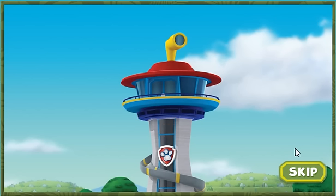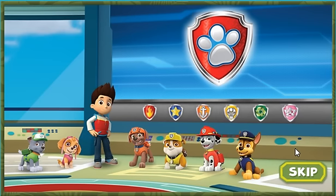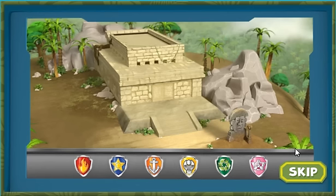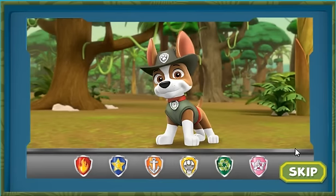PAW Patrol, to the lookout! Ryder has a new mission! The legendary Golden Banana is missing somewhere deep in an ancient jungle temple, but it needs to be brought to the museum! The PAW Patrol needs to call in some help for this mission! Tracker, the Jungle Pup! No job is too big, no pup is too small!